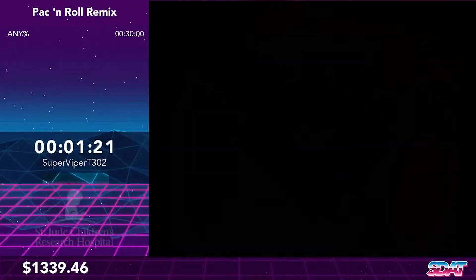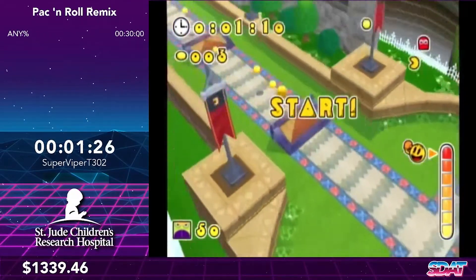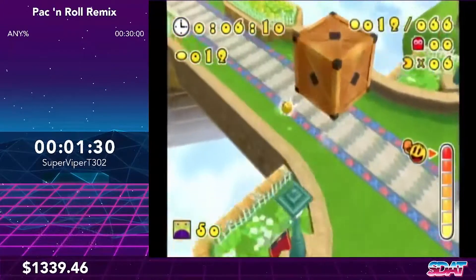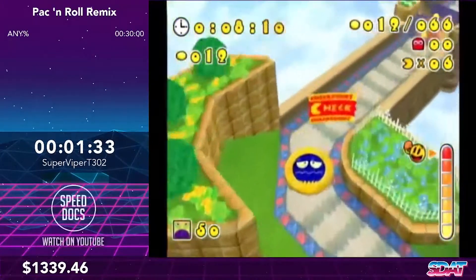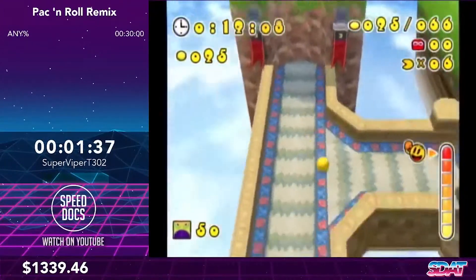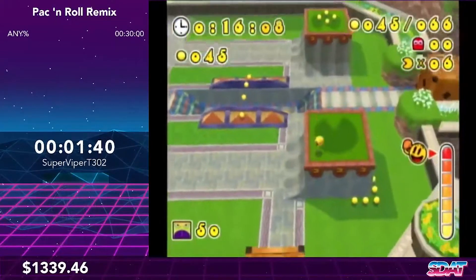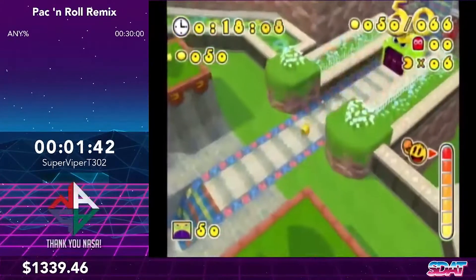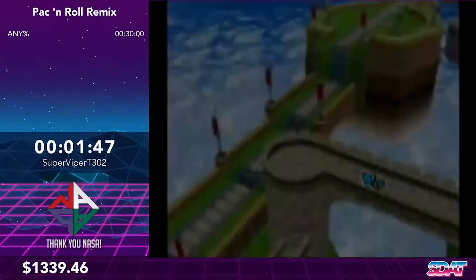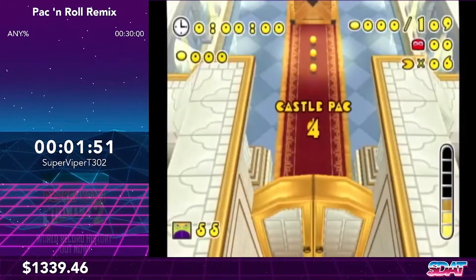Here you're going to see me use another instance of the brake mechanic. There are various boxes that you can boost to, but you can get a lot of recoil when you hit them normally. By braking, I can avoid that recoil and move a lot quicker. I also just missed two Pac-Dots in this level and those are the only two spare ones I have. Most routes in this game are not very forgiving, but some are a bit more lenient.